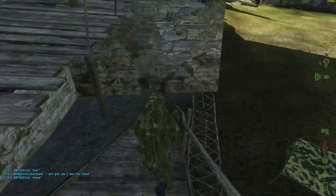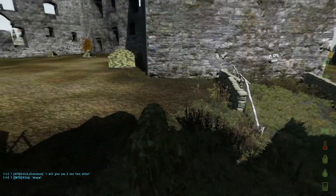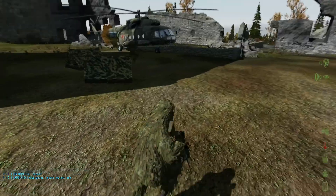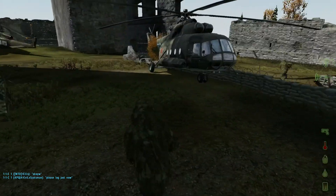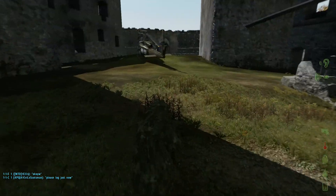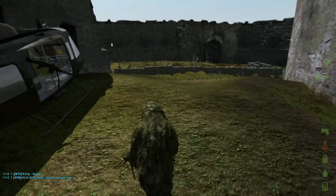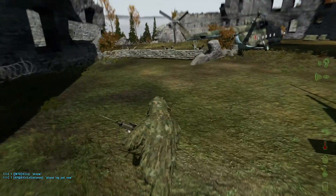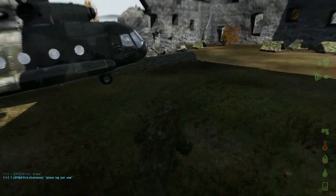Jack, did you put that barbed wire down on that hole? Not yet, I'll do it now. Basically what we've done is we've got a shitload of tents. We're going to get attacked very soon by some group of people. It's going to be a three versus three and we're defending. We've done this up well, haven't we, Jack? It's really fortified, isn't it?